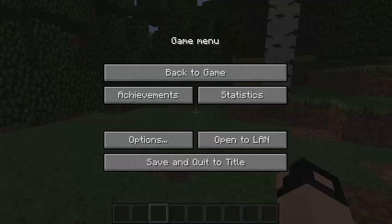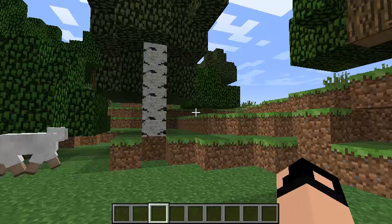Inventories provide access to the full set of resources and tools in Minecraft. Press E to open your inventory.